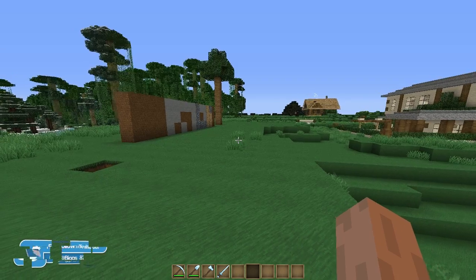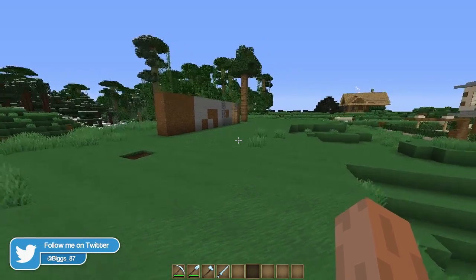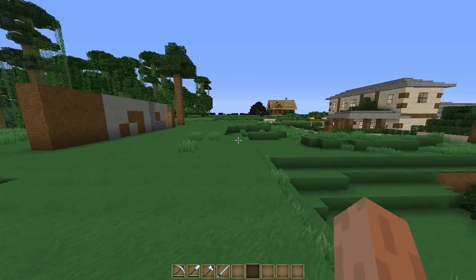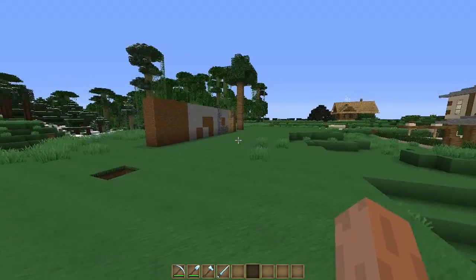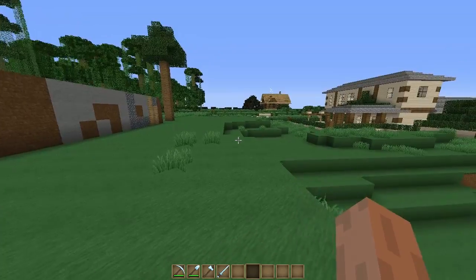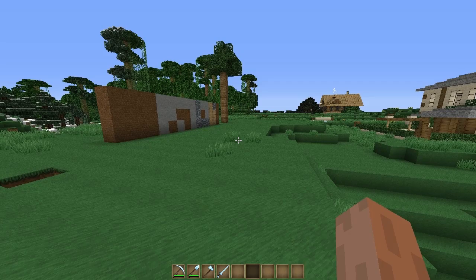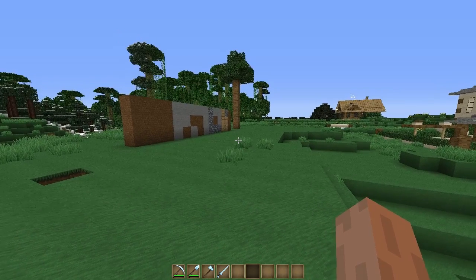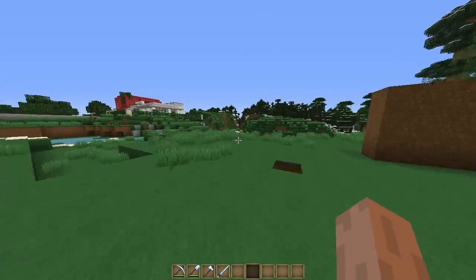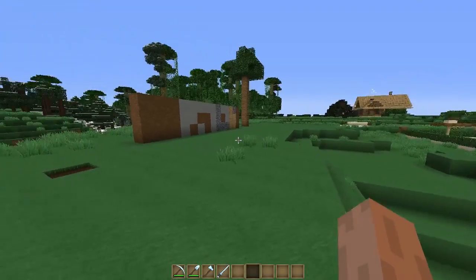Welcome back to another mod review. Today we are reviewing a mod called the Auto Switch mod. Essentially, what this mod does is allow you to automatically switch to the correct tool when you are mining a block. For example, when you watch your favorite YouTubers' LP and you're raging at the screen because they're using a pickaxe to mine dirt — well, this mod solves that. You can use it yourself so you don't get stuck in a cave, or if you're just lazy and don't want to go into your inventory to change tools, this mod is perfect for you.